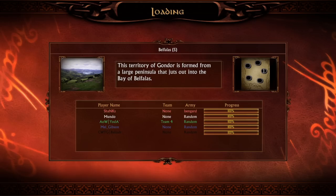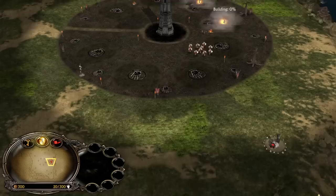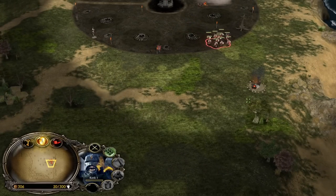Isengard — the white hand. I like to open with an economical opening: Double Furnace, and then we can capture those settlements next to our castle.